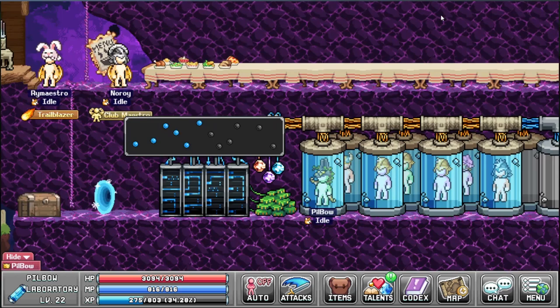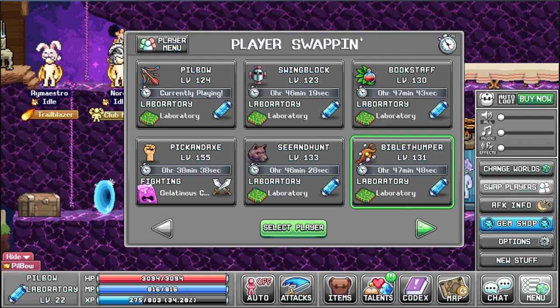Everyone else is sitting here: Pilbo, Swing Block, Bookstaff, Xenant, Bible Thumper, Alchemy before Magic, and Mr. Barberpappa. They are all in the lab.